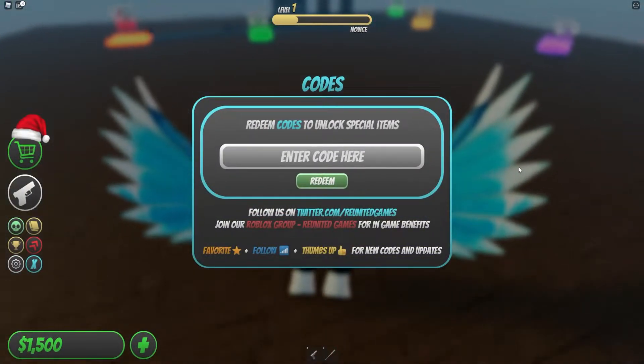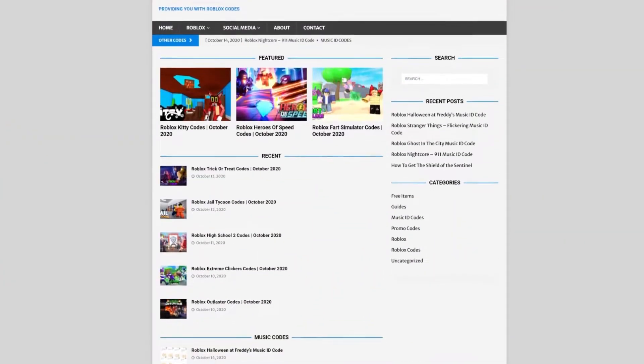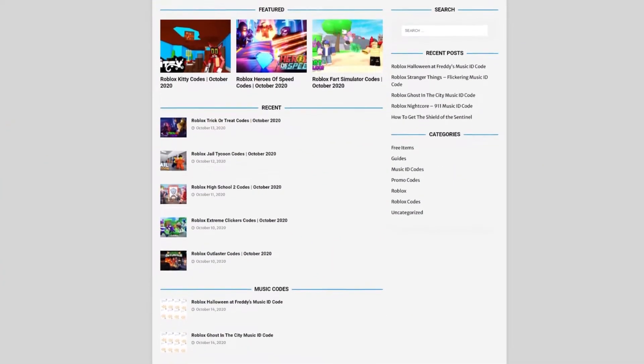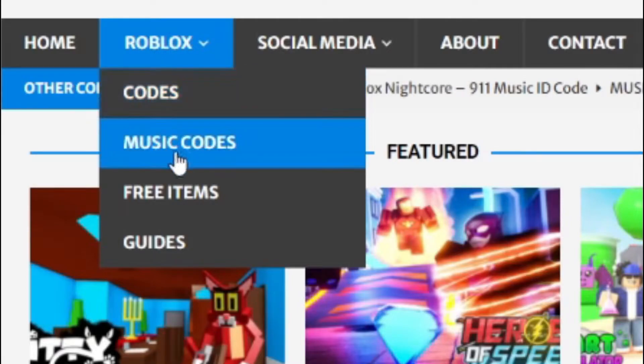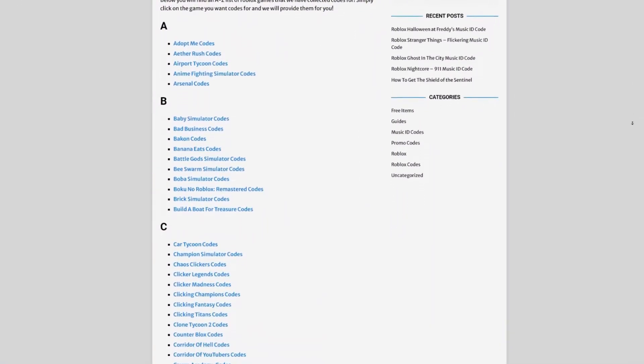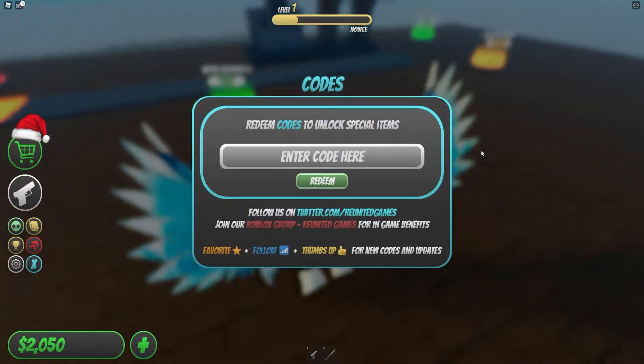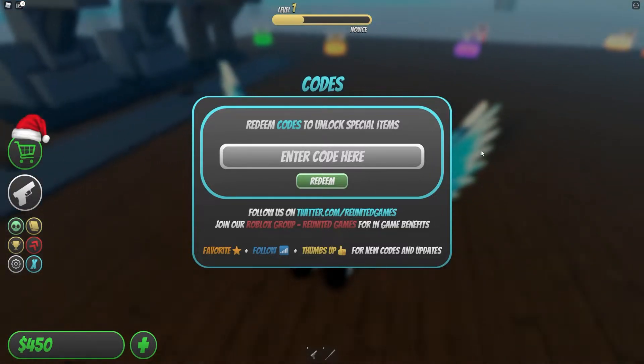Are you guys put off watching YouTube videos for Roblox codes? I've got a solution: rblxcodes.com. On the website you can find game codes, music codes, and guides — there's tons of stuff in there. They cover codes for over 300 Roblox games, so if you need a code for a game it will be there.